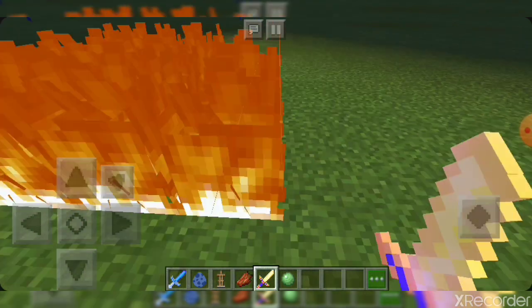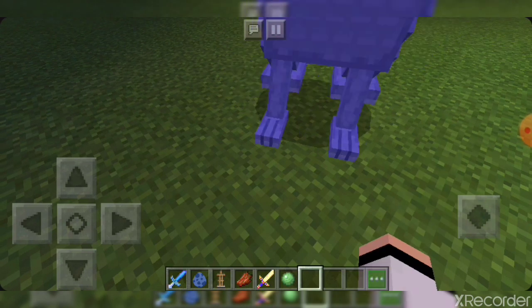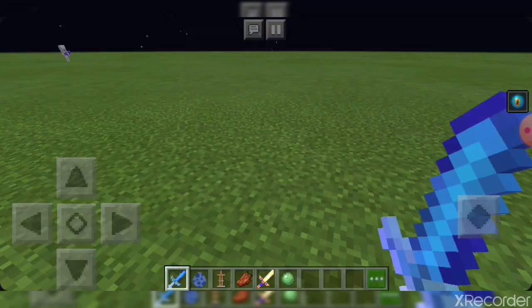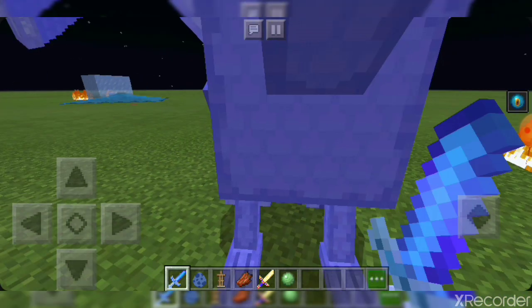This sword is on the tip — it's overpowered. It literally uses lightning to strike its enemies. And then we also got this water sword, which gives me conduit power — infinite conduit power — which is water breathing and night vision combined.